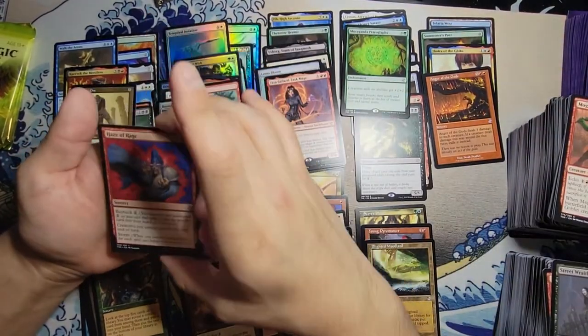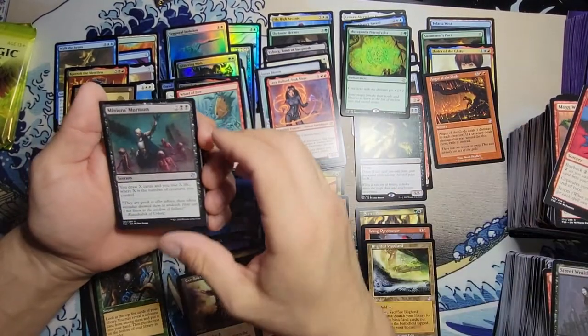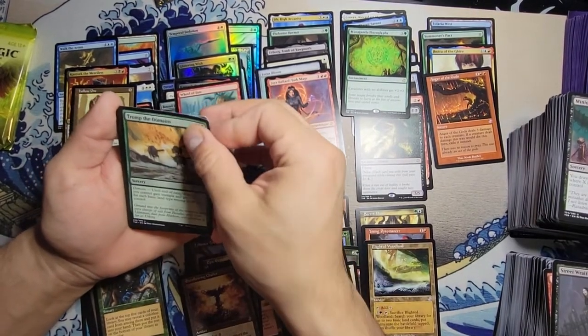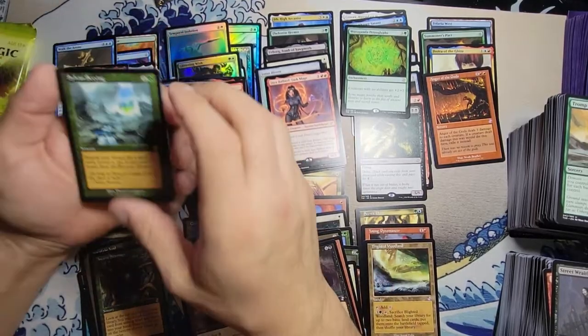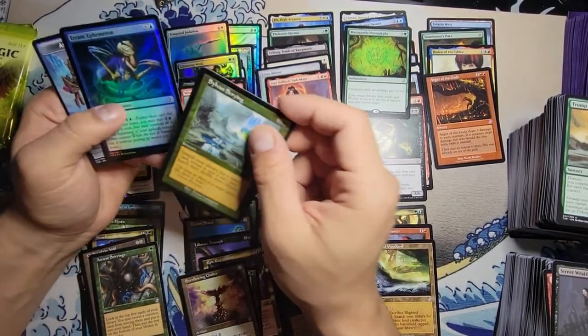We got a foil over there — Haze of Rage. Minion's Murmur, Tromp the Domains, with a Radha. Not too bad. And Sylvan Scrying — that's pretty good, I like that time-shifted card right there.